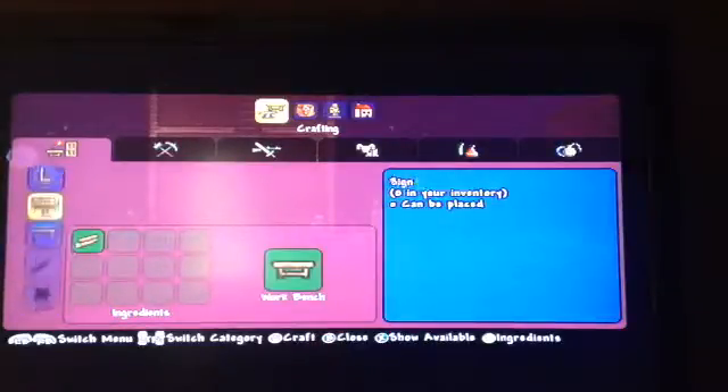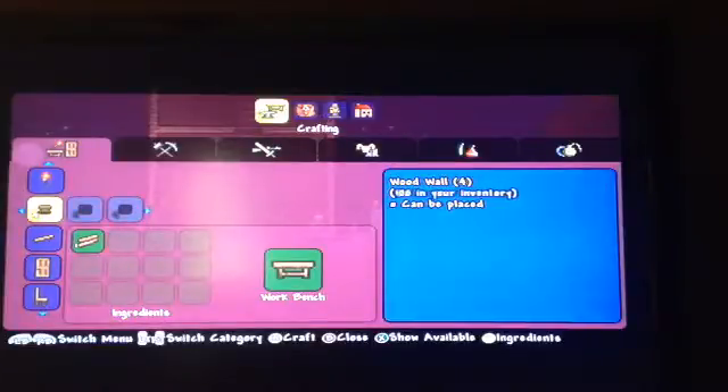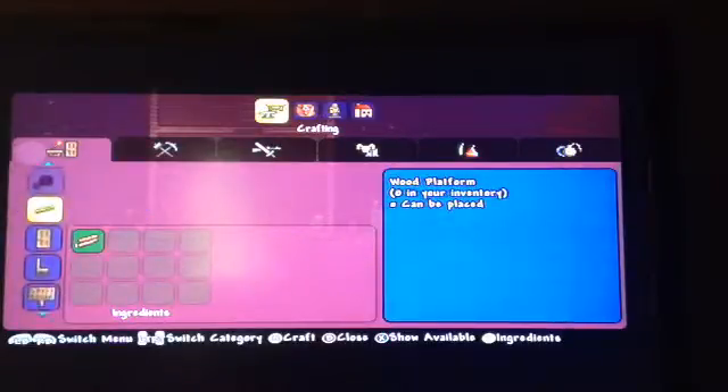Alright, so I'm going to get some torches, wood, some more wood walls, and some more wood platforms. I'm going to still have 48 wood to spend, which is pretty cool — I think that's pretty awesome.